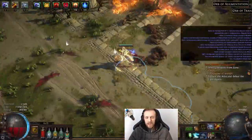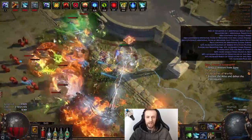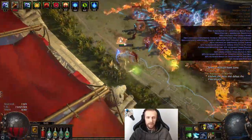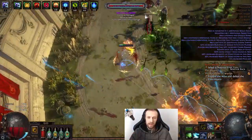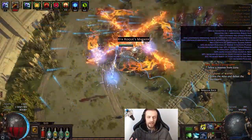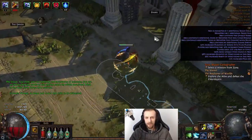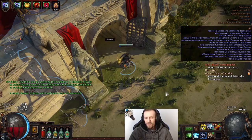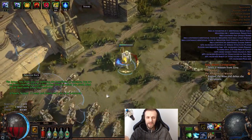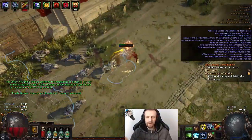You would have less speed as Saboteur, but the speed is wasted anyway — that's another thing. The speed of Raider is wasted, because you run fast, throw a trap, run to the next pack, throw again, and then at some point you run to an enemy and both of your skills are on cooldown, so you have to stop and wait. So why have speed if you still have to stop and wait? In that sense, better go Saboteur.